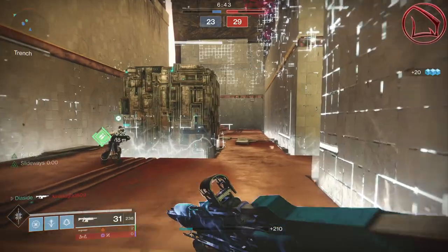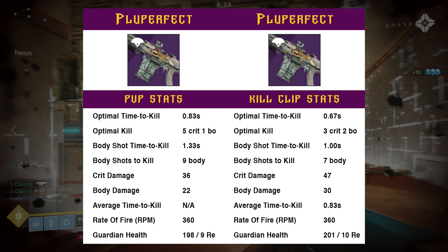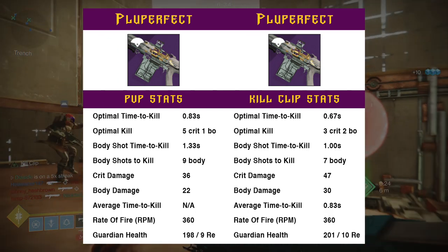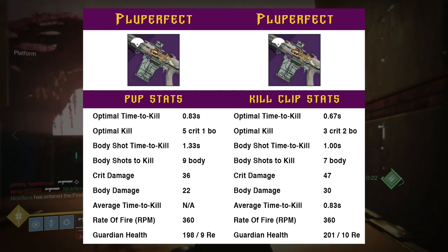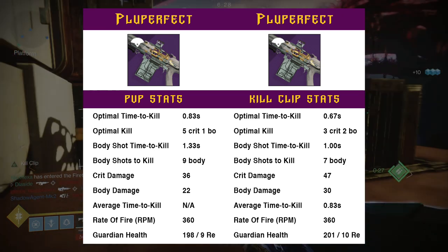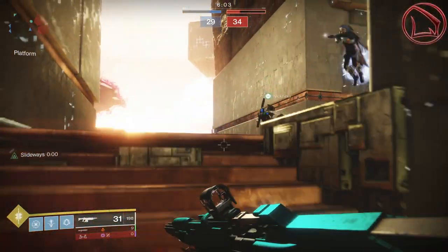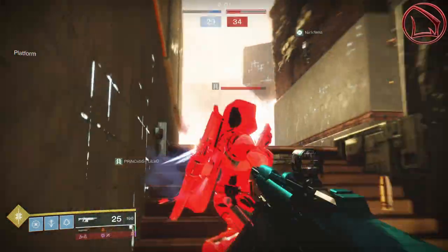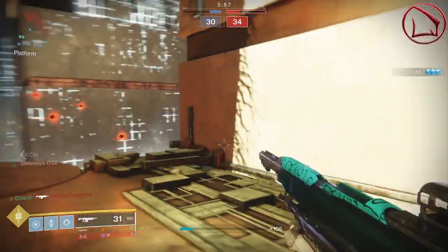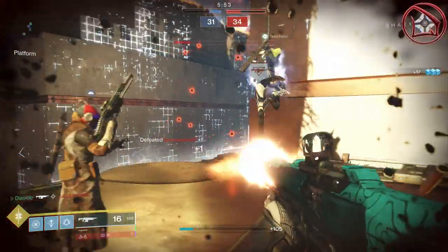To take that one step further — remember that the Recluse without Master of Arms proc'd has that base optimal TTK at 0.67 seconds. We also have to remember that even when you have a Kill Clip on the Sacred Providence or a Kill Clip on the Braytech Werewolf, each one of those is still going to have their optimal TTK at 0.67 seconds. So the Pluperfect is still very, very competitive with other weapons, especially when Kill Clip is proc'd — and that is something significant to note.